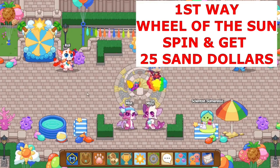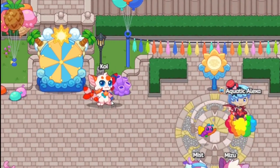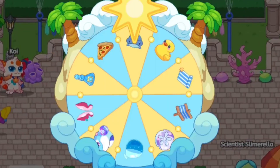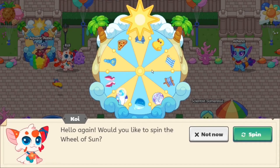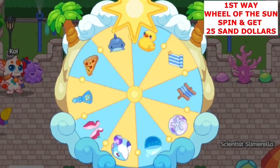Anyways, let's go to the first way. The first way is by spinning the Wheel of the Sun. Koi is over here — Koi is in charge of the Wheel of the Sun. On the wheel you guys can see there are ten items. These ten items will remain through all of Summerfest. One out of these ten items is a sand dollar, and that sand dollar represents 25 sand dollars which you collect if it lands on it.